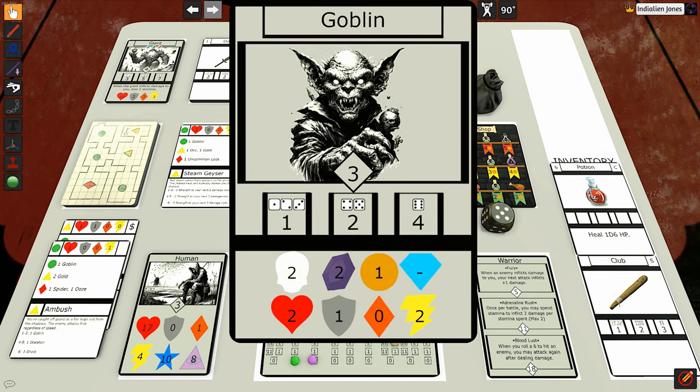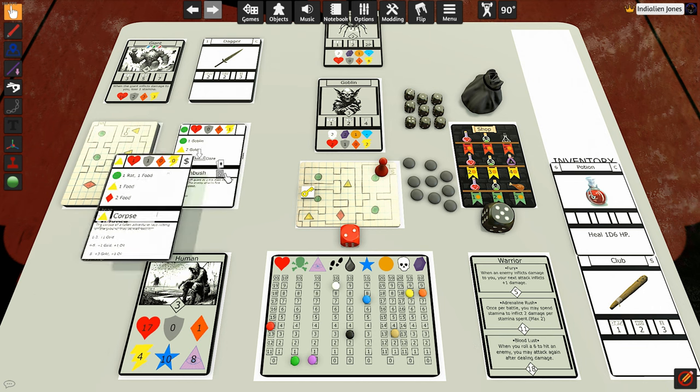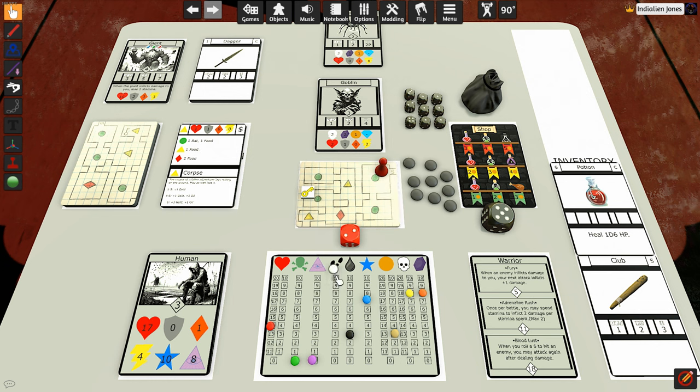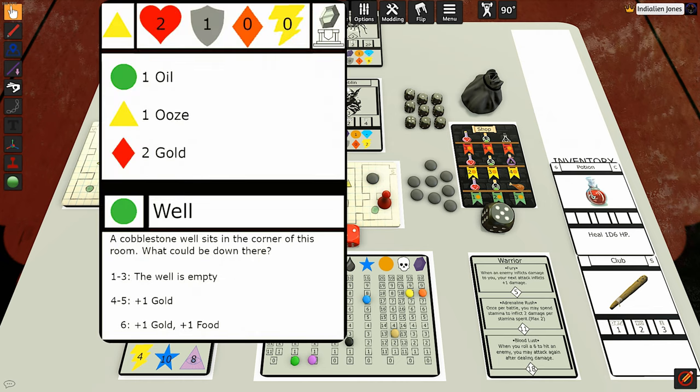The goblin gives us two XP, two soul fragments, and one gold. We take another step — that's ten steps, which burns one oil. We move into the second room, which is a green room. We flip — we found oil, a well, and a shrine. Let's go! We found oil again, and there's a well: a cobblestone well sits in the center of the room. We roll and find one gold at the bottom of the well.